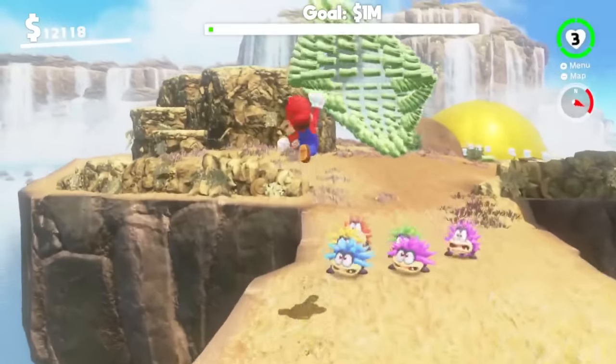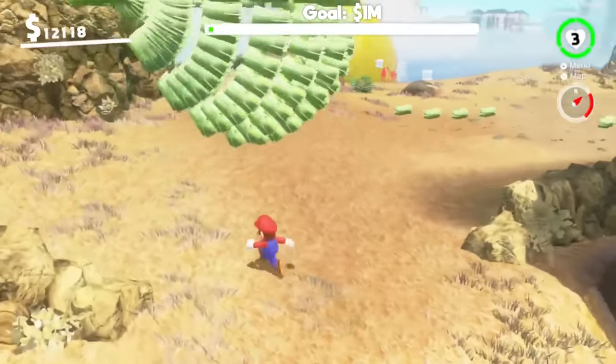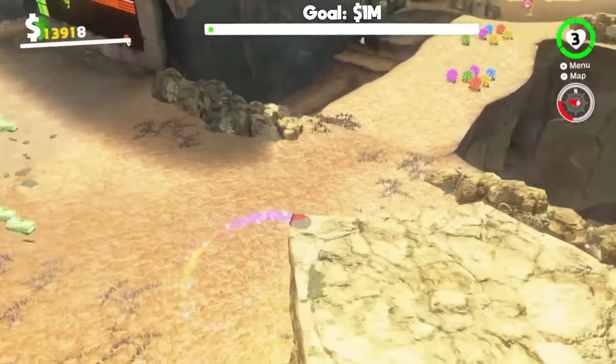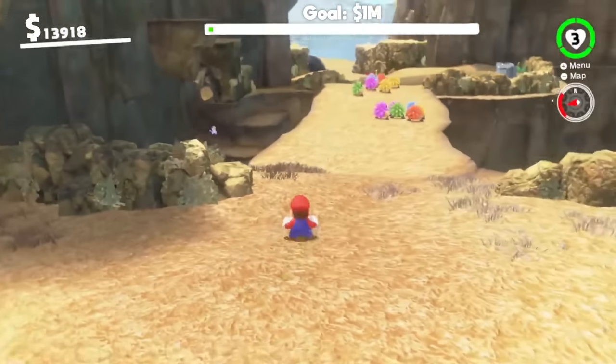That's enough to get the time travel power-up. But before I leave here, I want to collect this orb of money. The money has Wario's face on it! Hello Wario. We've collected the big orb — now we can get out of here.